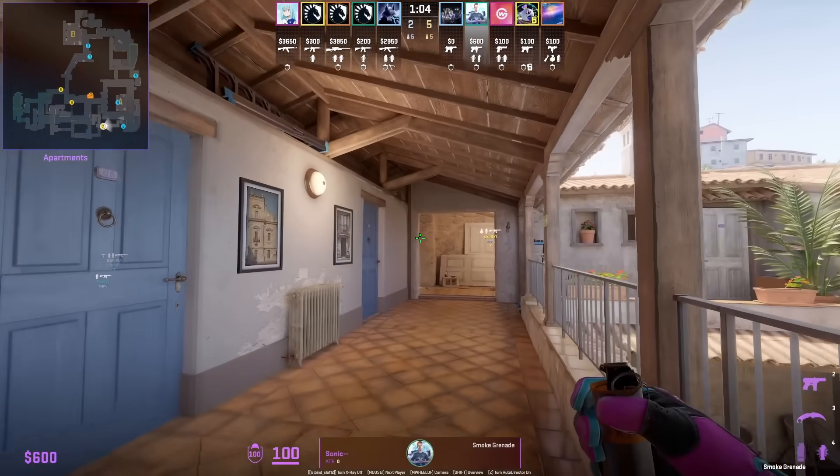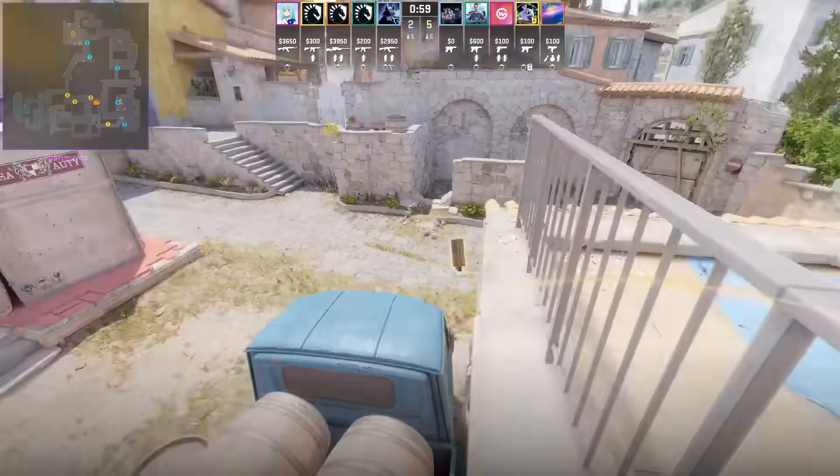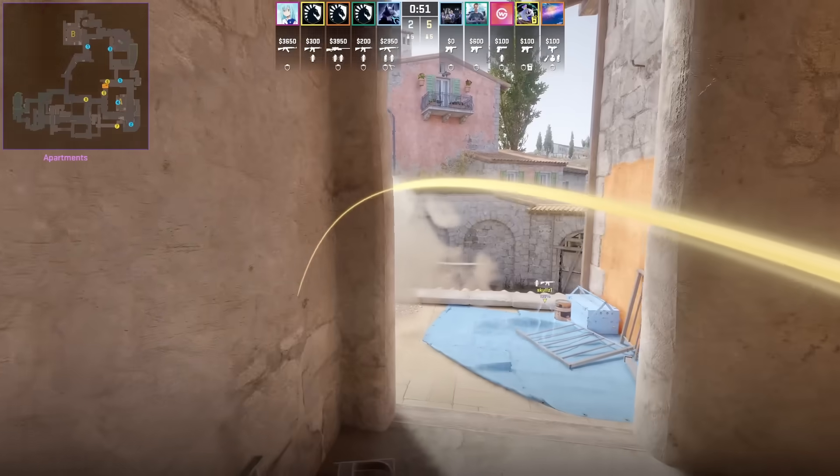Sonic shows us an easy way to throw the Absoluric smoke. Stand in front of this warmer, then aim at this part of the window, left click throw. The smoke will give you cover to come out apartments from site and pit.